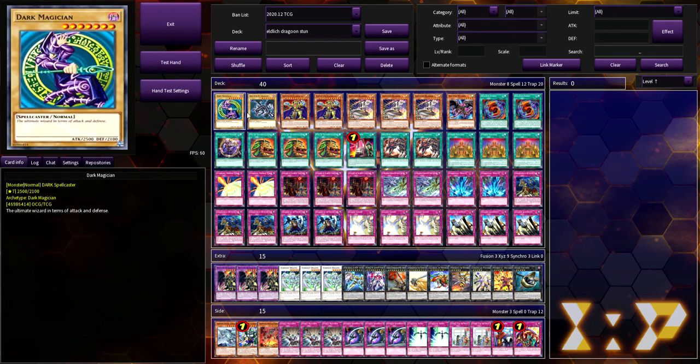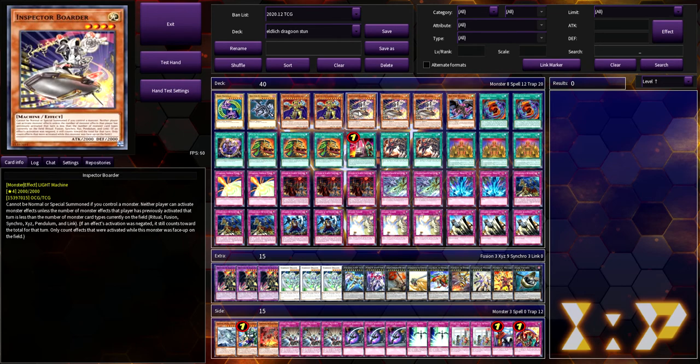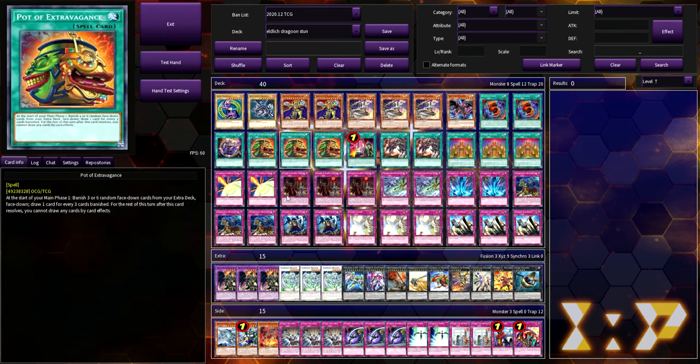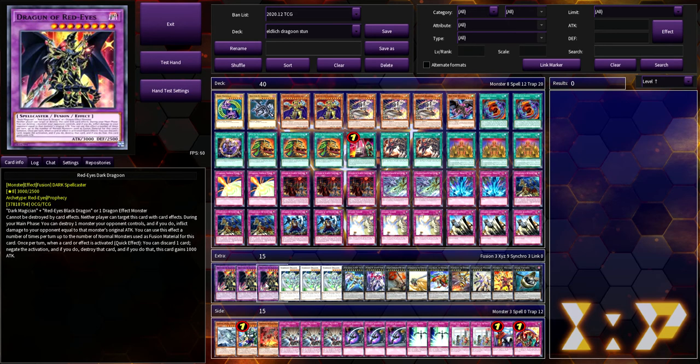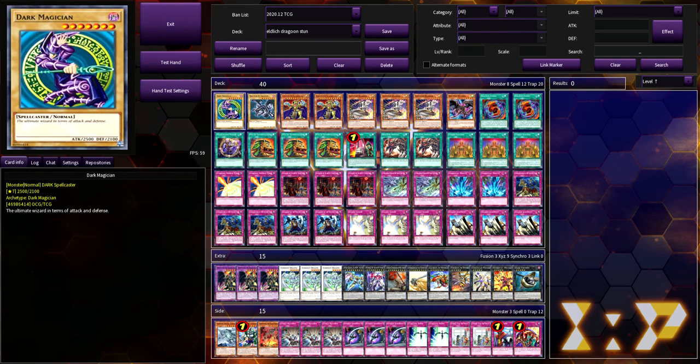So as I said, it is a stun concept. You use things like Inspector Boarder to basically shut down the opponent's day. You have the Dragoon package which is obviously very good. I've had multiple games testing this where I end on a Dragoon with three back row and a card in hand — which you'd think wouldn't be good, but it actually is very good.